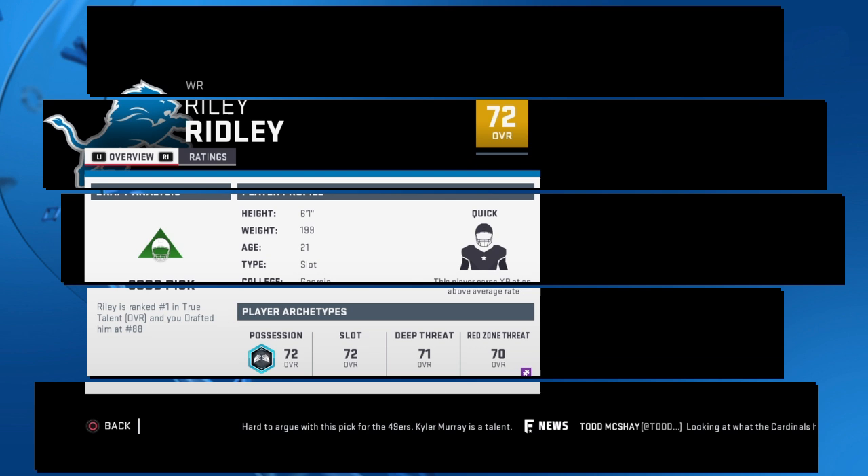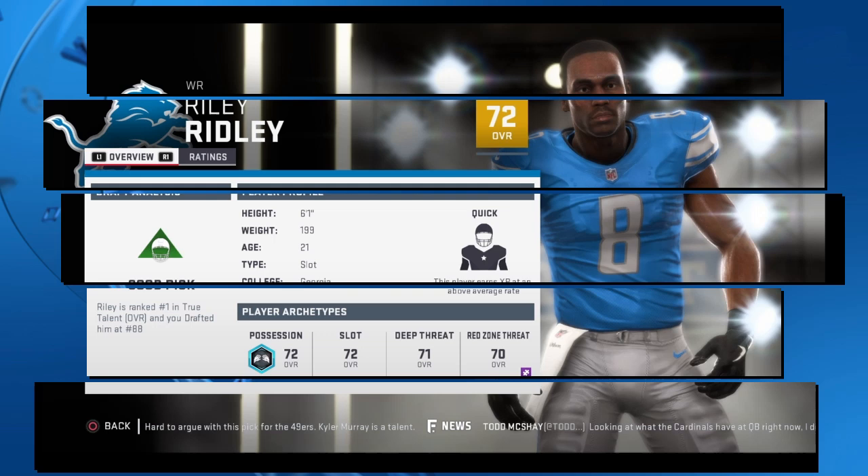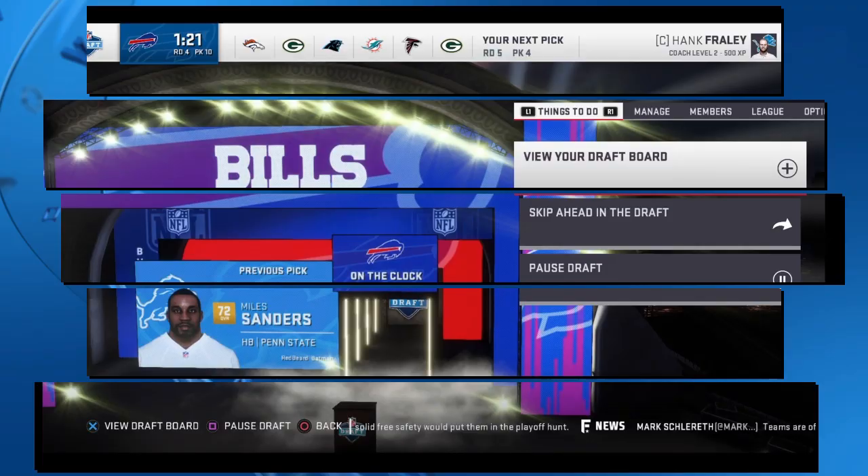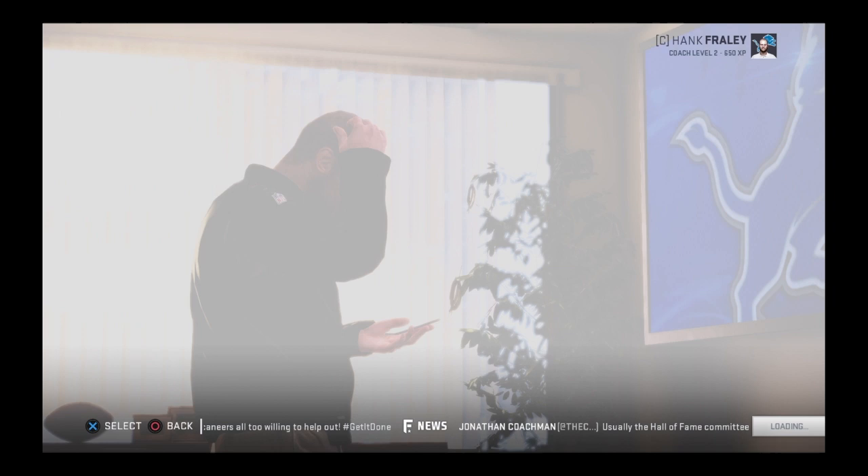In the third and fourth rounds, we're going to be finding developmental depth players that we can build for the long haul in our franchise. We'll be going after wide receiver and Georgia product Riley Ridley, a possession wide receiver that can be built out into the slot. In the fourth round, we'll be adding to our stable of running backs by selecting Penn State grad Miles Sanders. Miles Sanders is a scheme-fit running back that should be able to be developed alongside Kerryon Johnson for a one-two punch.